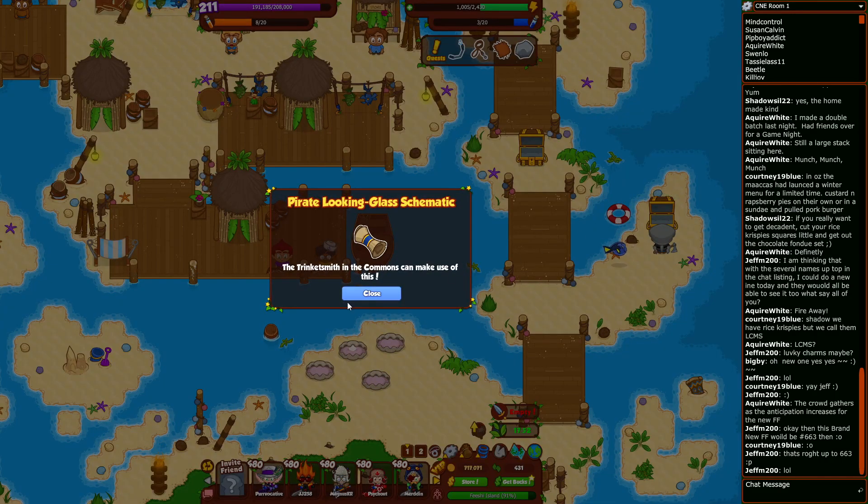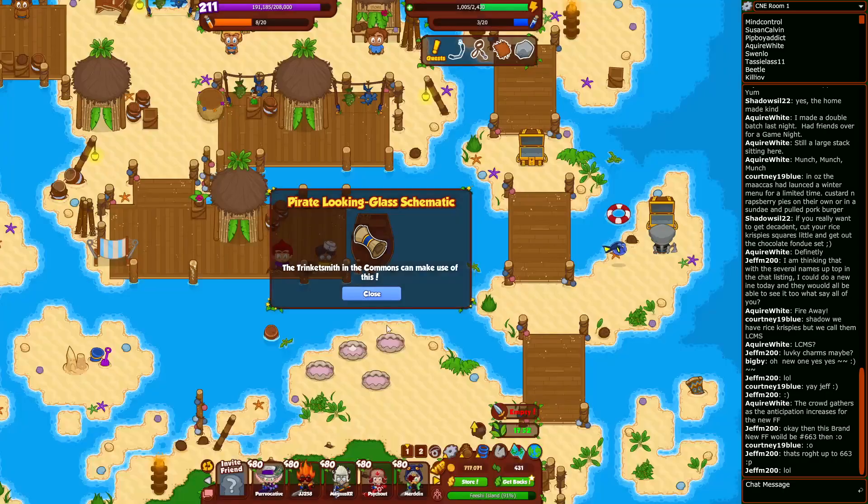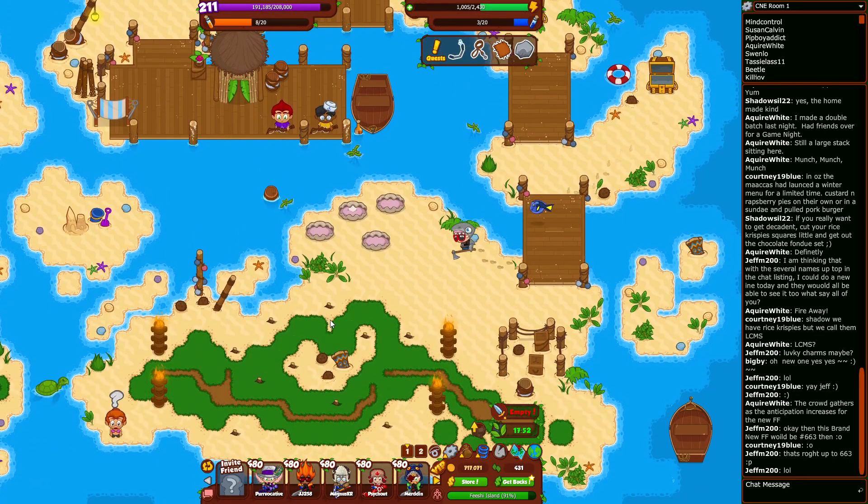Pirate looking glass schematic — hmm, looking glass. That might be a quest item, but it also might be for power or gold because it's pirate-themed. We'll have to see when we head back to town.